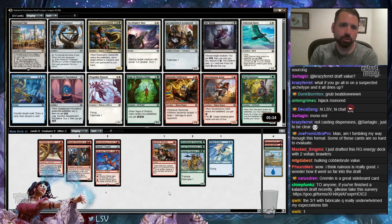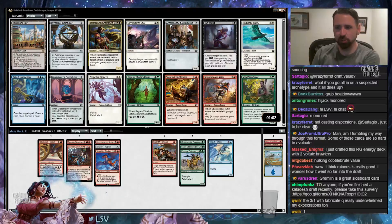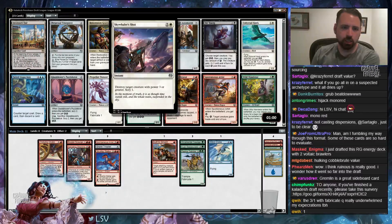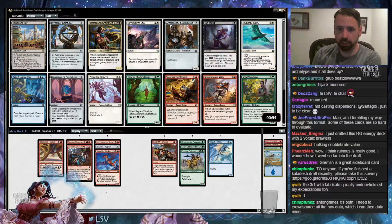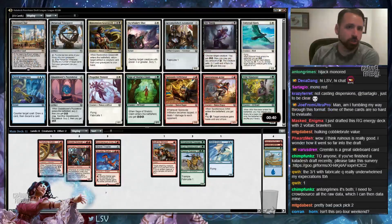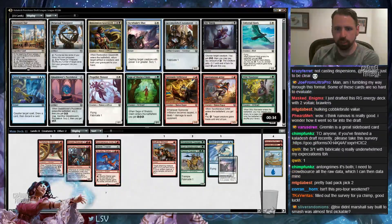If we open a great white card or something we can just take it. Like Skywhaler's Shot — that card is almost assuredly the best card in this pack for us. I do like Inventor's Fair, and obviously I like Restoration Gearsmith, but Skywhaler's Shot is just a great removal spell. It's enough better than Spontaneous Artist that I'll take it. There are three green cards here, but I think I'm supposed to take Skywhaler's Shot. Not that white is particularly open, but taking Deadlock Trap is just taking a worse Skywhaler's Shot.